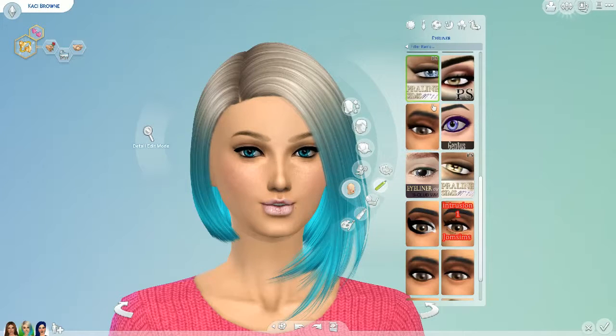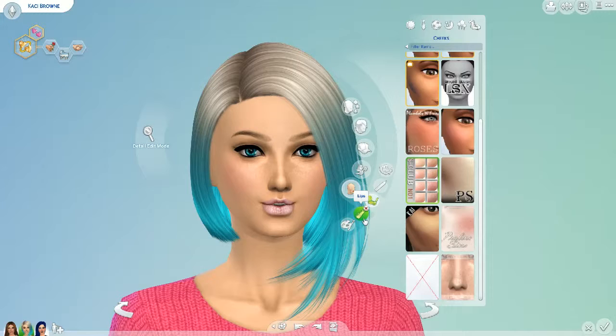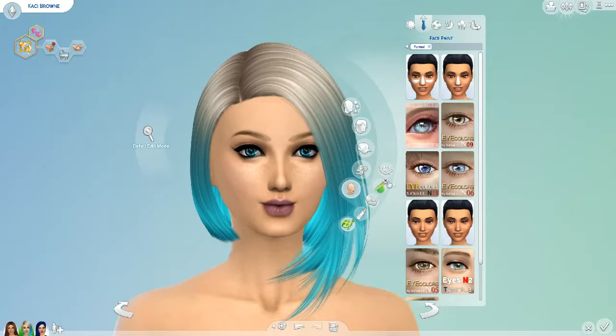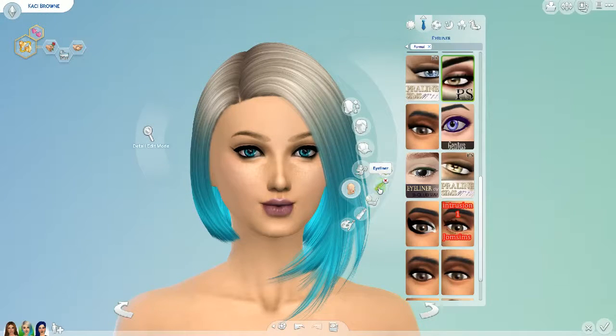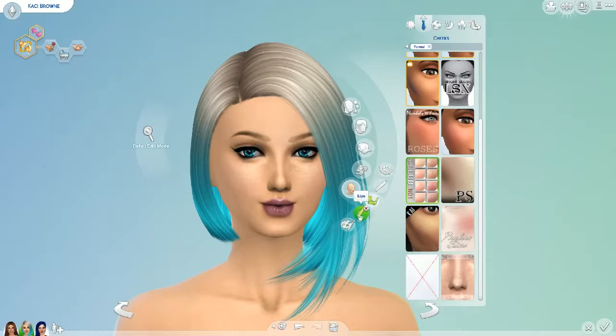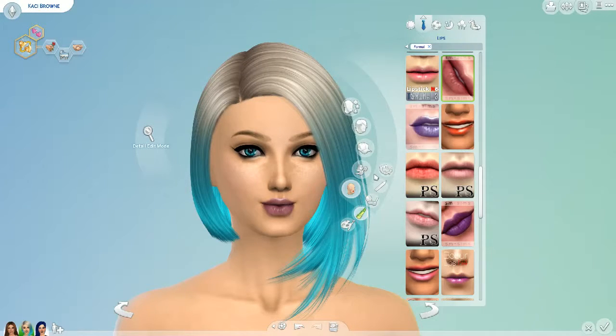She's wearing the Praline Sims, S-Club, and another Praline, and then the contacts. No eyeshadow. Another Praline eyeliner, S-Club cheeks, and an SM Sims lip.